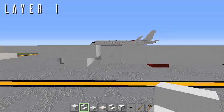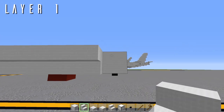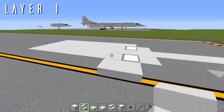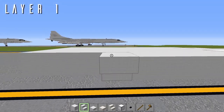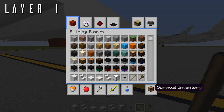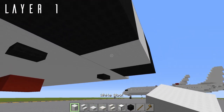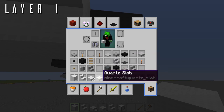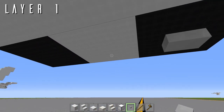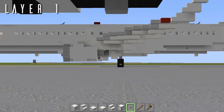Going back we have another row of three wool blocks boxed off, then an acacia button on the outermost blocks for a vent detail on the underbelly of the fuselage. Now we're boxing off the rest of the wing box with seven upside-down wool stairs facing out to the side on each side. Next, coming back we have a black wall out to either side with a block of wool in the center.